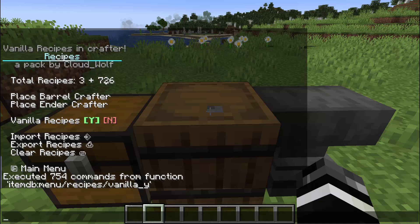If you turn vanilla recipes on, the crafter will be considerably slower since there are way more things it has to check. But you add all the vanilla recipes from the original crafting table to the game, if that's what you want. Personally, I won't be using that — I'd rather design the custom crafter so the player only has access to certain recipes. But if you want the vanilla, you can.